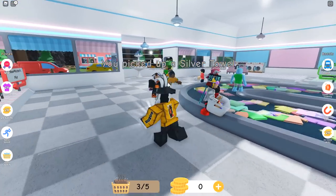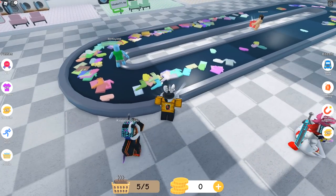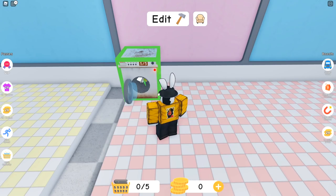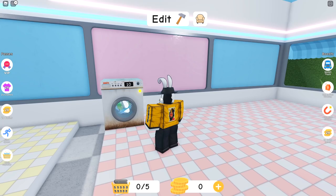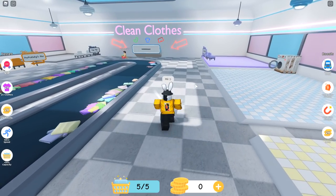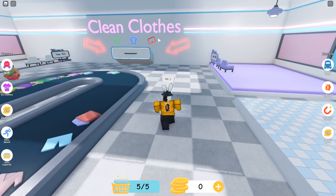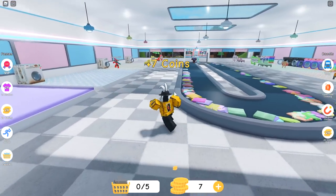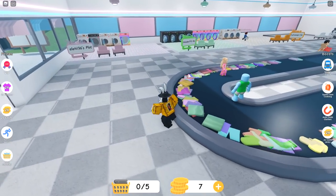It's glowing — you picked up a silver towel. I can go ahead and grab a total of five of these, then come back to my plot, click on my washer, and it goes. Once it's finished we can collect it again, and I would imagine we go to the giant clean clothes section with the arrows, drop it off in here, and we got ourselves seven coins. Pretty simple, pretty basic.